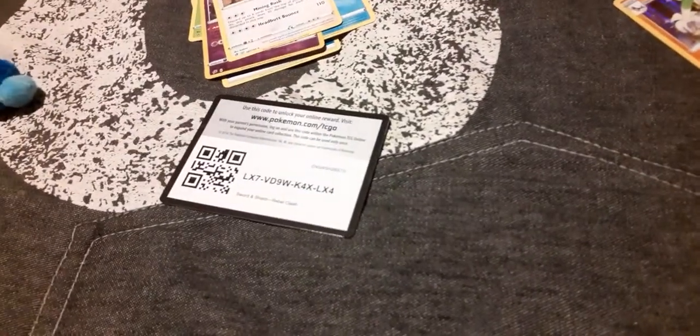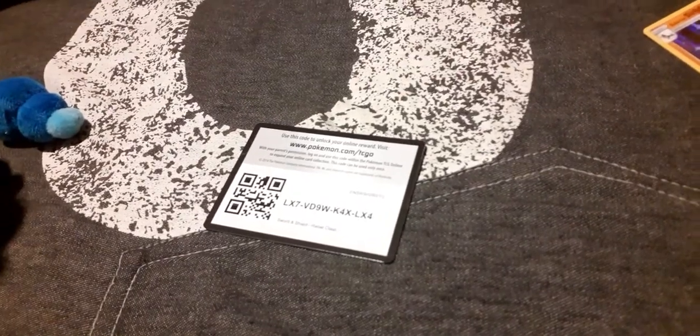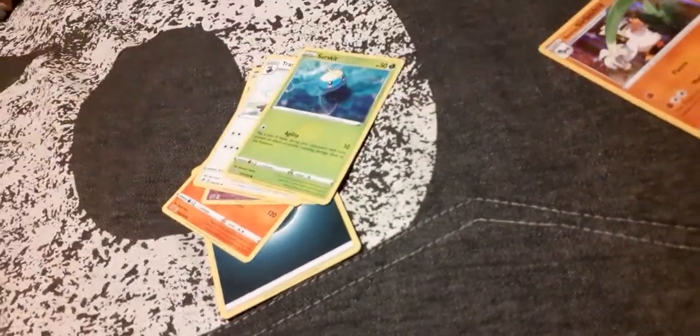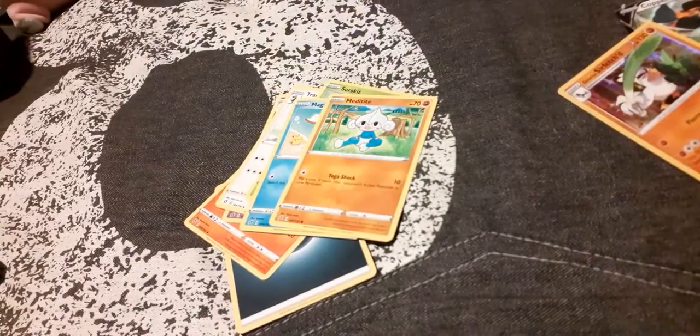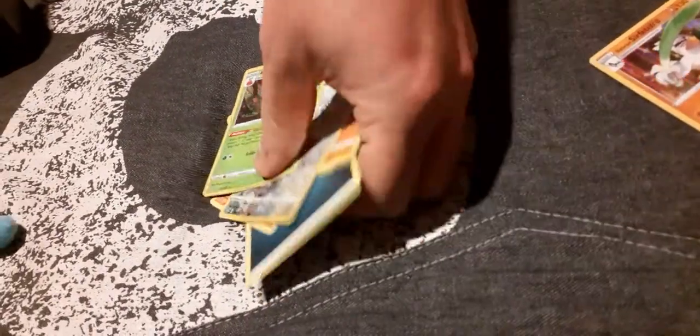Code out of the way — I'll sort these out later. Energy, Heatmor, Zartu, Tranquill, Lunatone, Magikarp, Midnight Lycanroc, Mystery, Empoleon, and Appletun. Appletun — nice one.